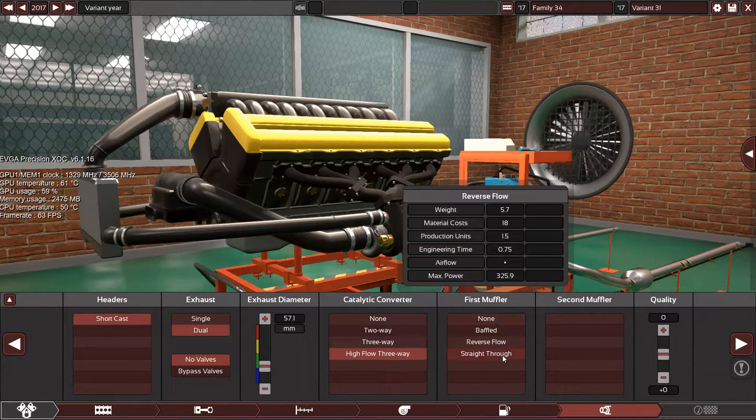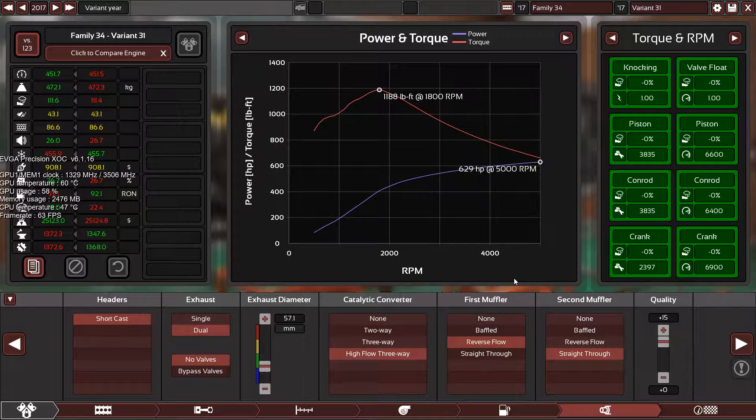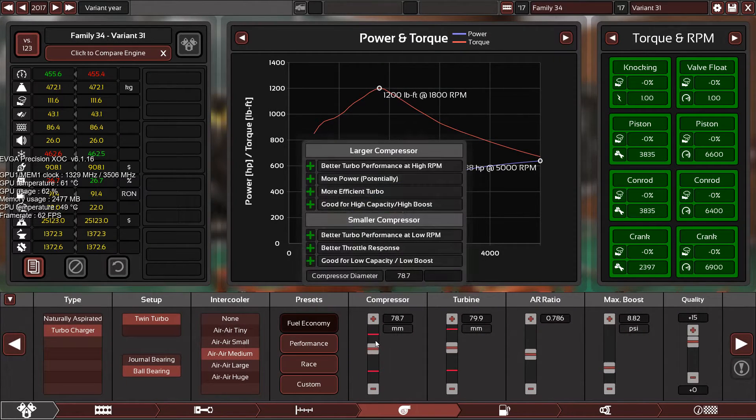High flow, three-way, reverse flow, straight through, plus 15 again. So far the engine is producing 1,188 pound-feet of torque at 1,800 RPM. Time to play with that. After some tuning, we're at 1,200 pound-feet of torque. Let's tune the exhaust and the turbocharger.